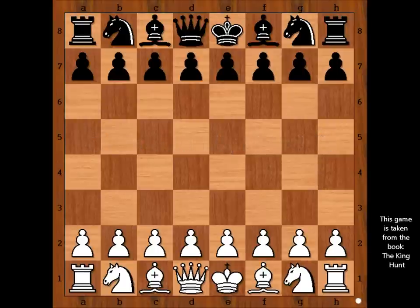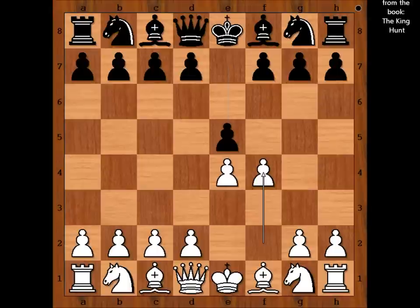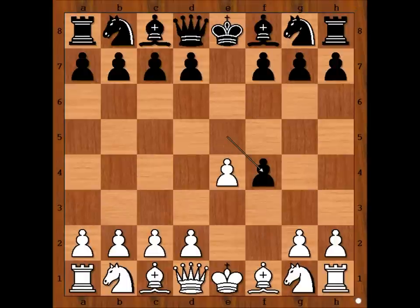Bozder Ivanović had white pieces and he started with e4. Osterman played e5, f4 — King's Gambit. And Osterman played knight to f6. Generally, this move didn't score well for black. The most played move in this position is pawn takes pawn, King's Gambit Accepted. And d5 is perhaps the best move against the King's Gambit. In our game we have knight to f6.